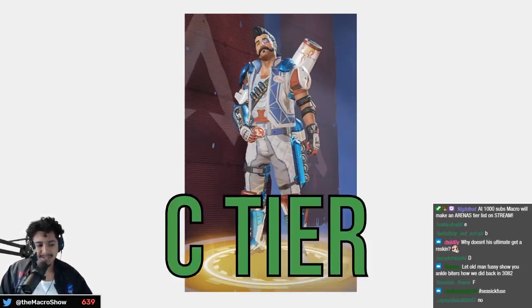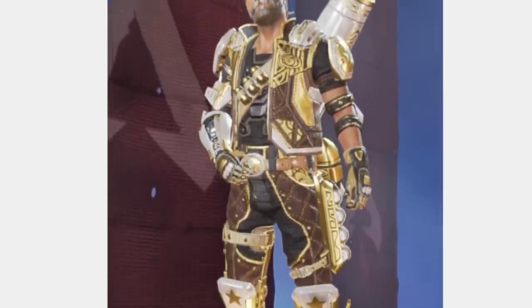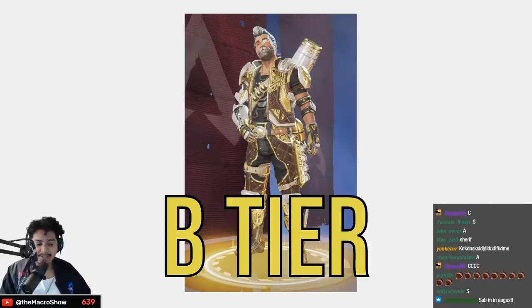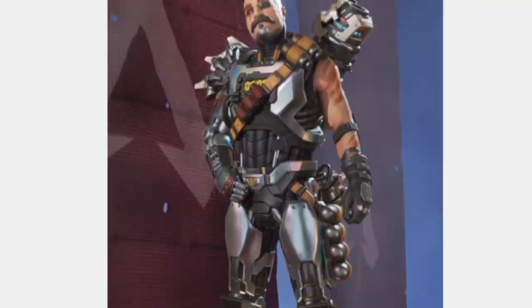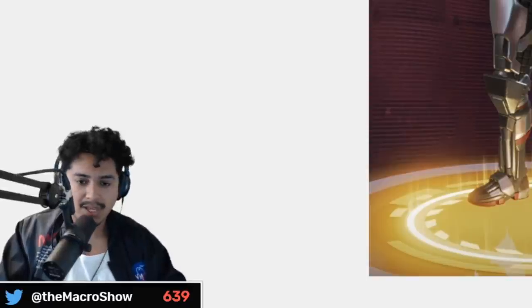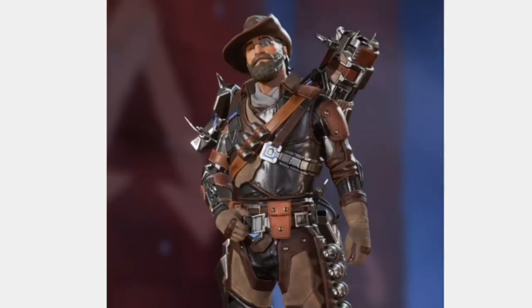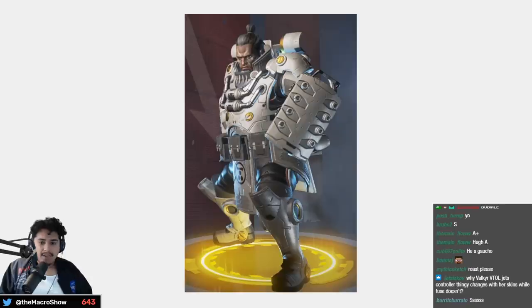Old man Fuse is funny — he's got the gray hair, a little more of a change from original Fuse — B tier. I like this one — the robot Fuse with robot hair and robot chin, it's very Apex — A tier, not S tier yet. Cowboy Fuse works, Australian cowboy Fuse works — S tier, easy S tier.